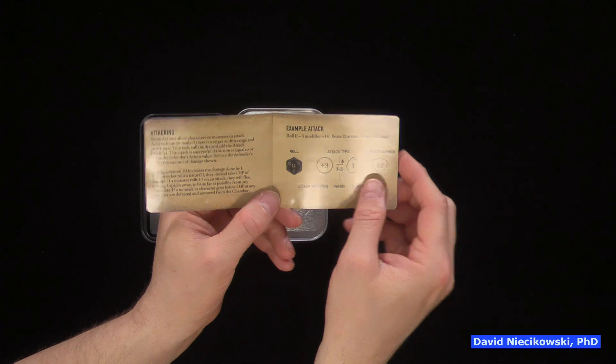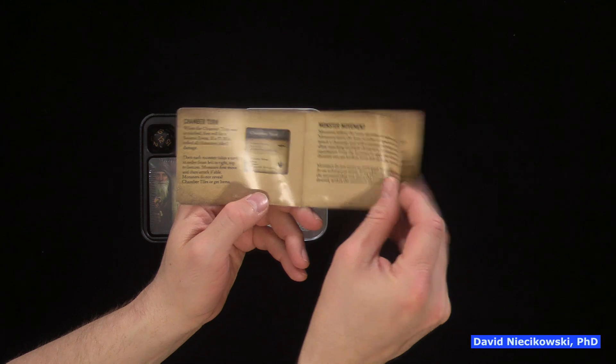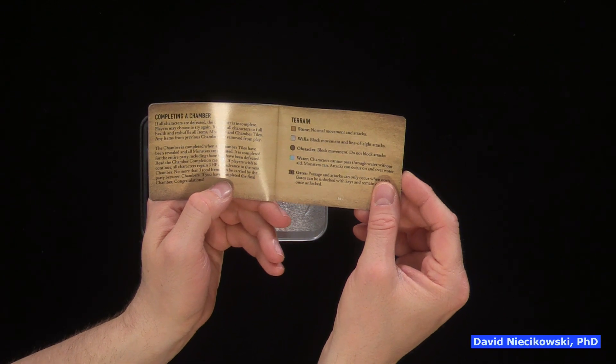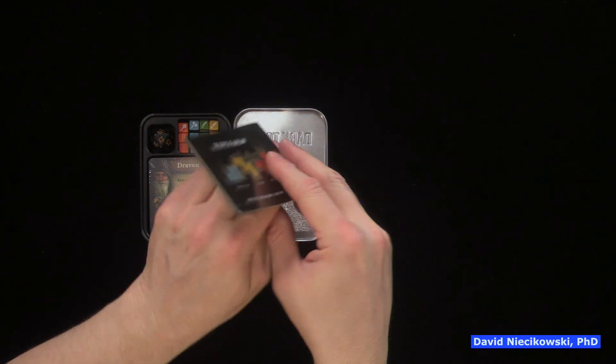Attacking example, roll, attack example. Chamber turn, monster movement, completing the chamber. And then it has terrain here - stone walls, obstacles, water, gates. Cool. So let's see if it's cooperative.